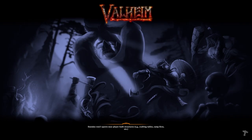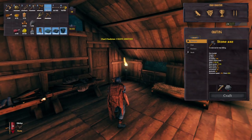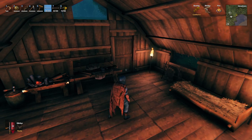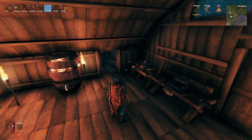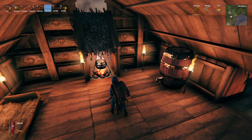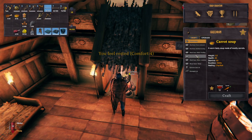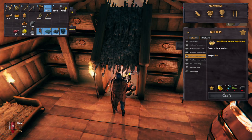Let's talk about last episode — poison resist. When I was poisoned I didn't realize it; there was a little poison icon in the top right-hand side of the screen. When things are getting real and I've got guys trying to kill me, I'm not looking up there — I'm looking in the middle of the screen. So I got poisoned by the slimes and the leeches. I'm going to be making some poison resist mead before I go back there.